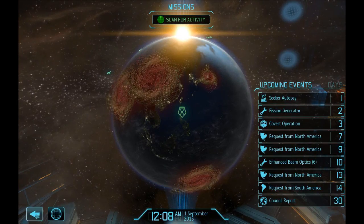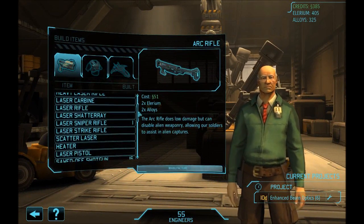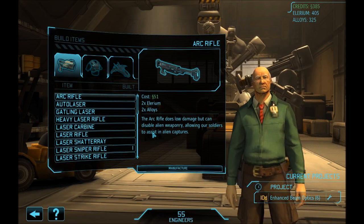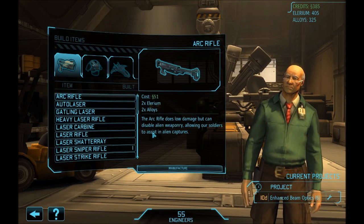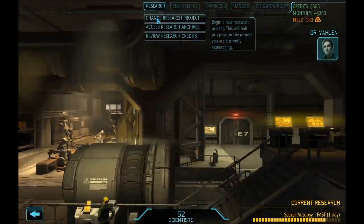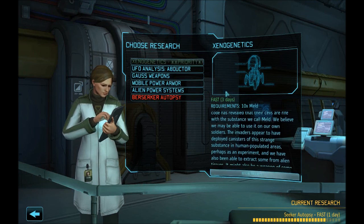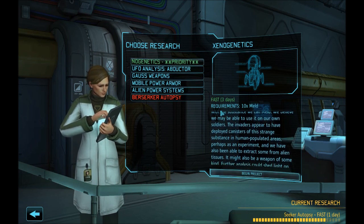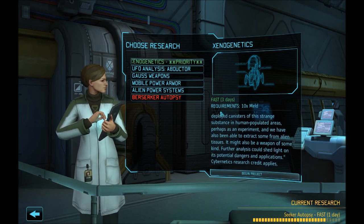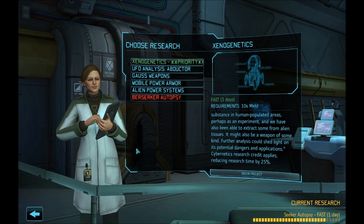Seeker autopsy is coming up, we have some cash now. New engineers arrived, always glad to have more help. I need to research xenogenetics — is that going to allow us to find their base? This is going to take a long time. Let me look at the research. Three days. Research the xenogenetics. I'm not quite sure — I don't remember the sequence.